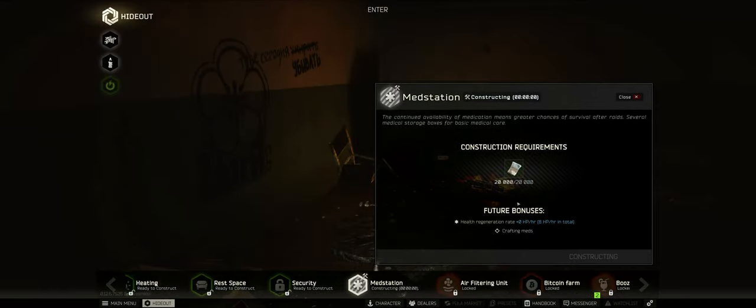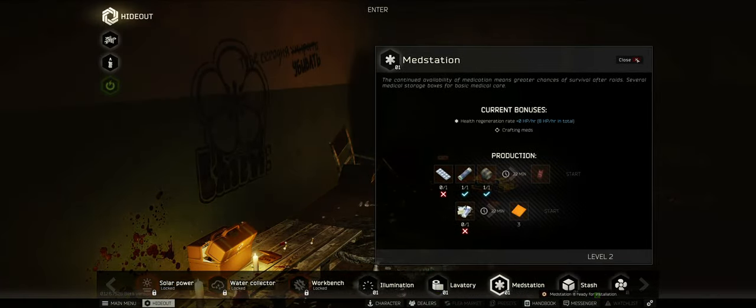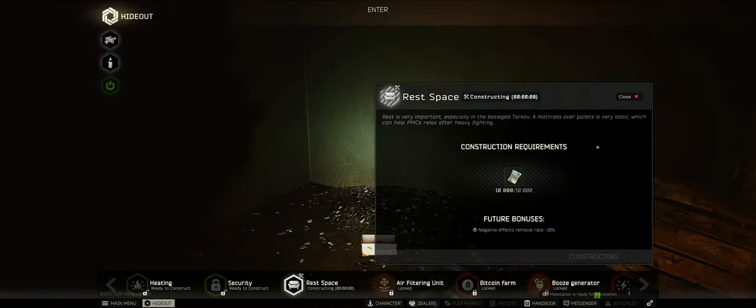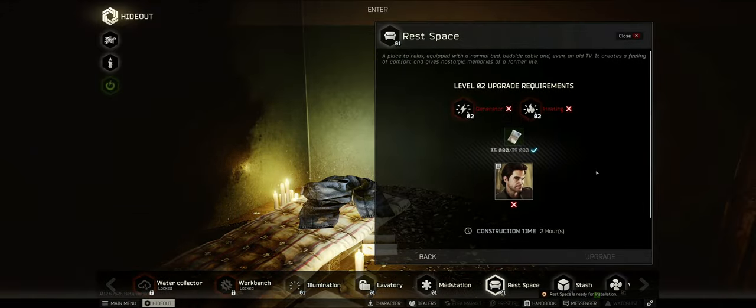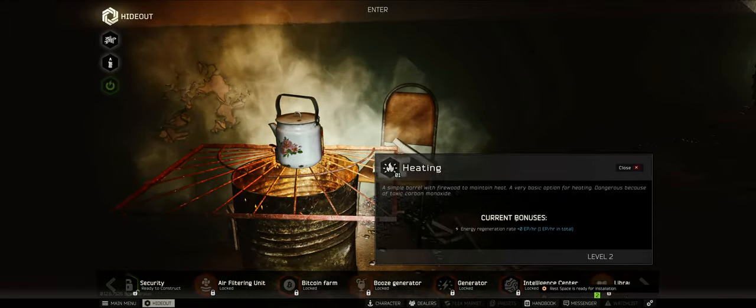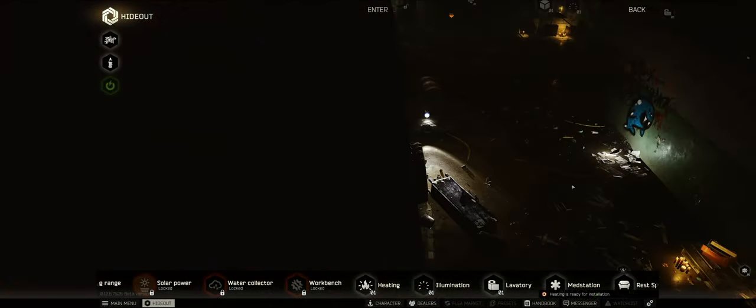Medstation - this could be quite useful. The saluva kits - now if we produce them, they're gonna be counted as found in raid. Resting space, okay. Heating system, that's fine.